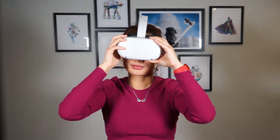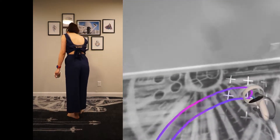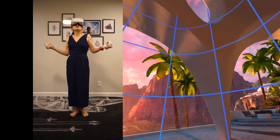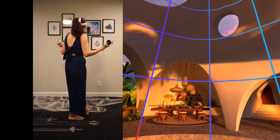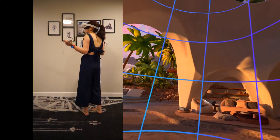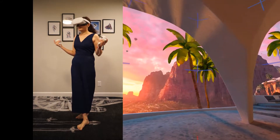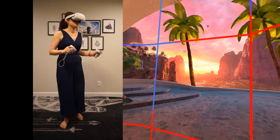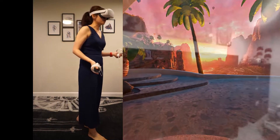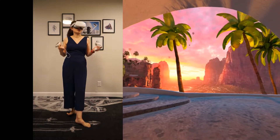Enough about the specs — let's try it on and see how it feels. The first thing is to draw the boundary of your play area. And we're in! You can see as I get closer to the boundary it warns me, and if I stick my head out, it automatically turns on the pass-through view to show me what's surrounding me.